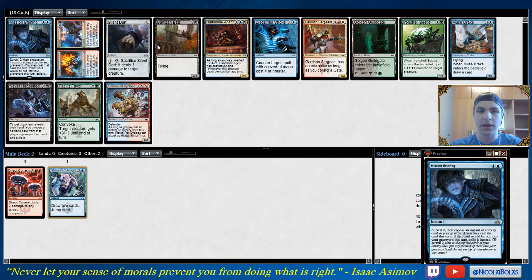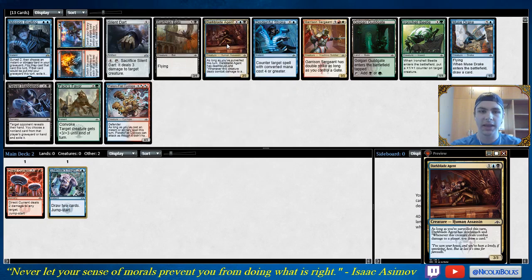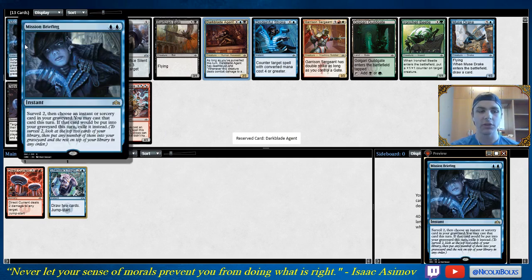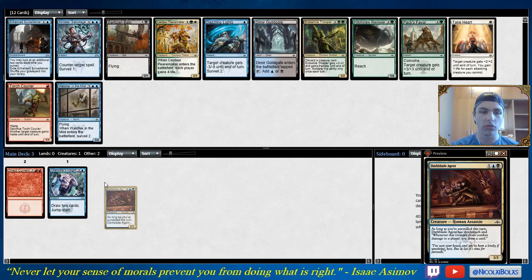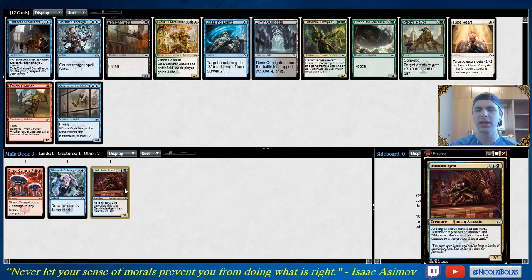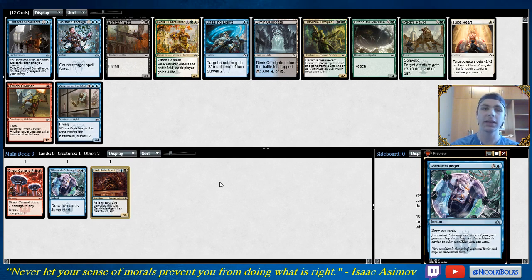Mission Briefing's not really super great. I think I'm actually going to take Darkblade Agent in this pack. It might seem a little bit odd, but Darkblade Agent is really strong — it pretty much demands a block and can run away with games. I don't think Mission Briefing is very good, especially when a lot of your cards already have Jumpstart. Mission Briefing is very unreliable — when it's bad, it's a straight dead card. The upside isn't insanely high, but the downside is definitely very low.